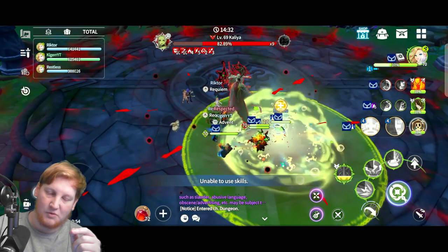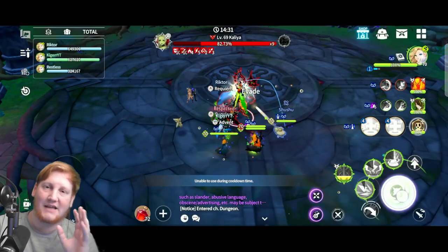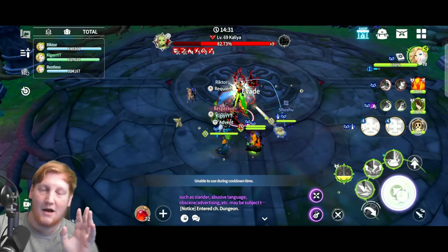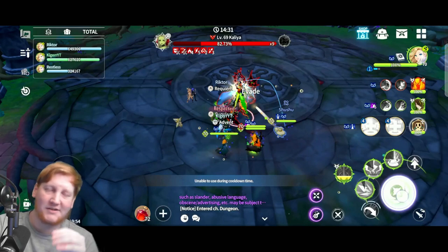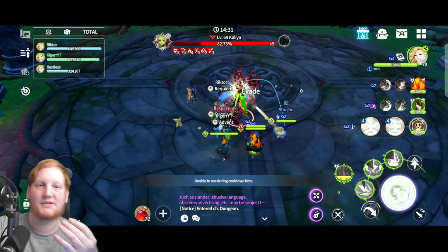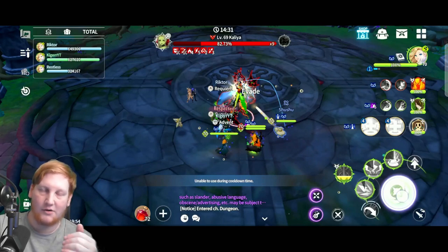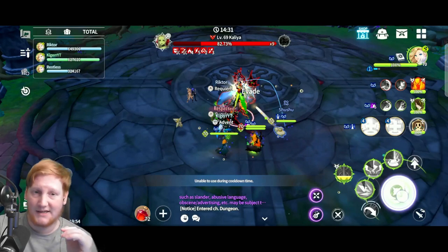This move does a fixed 60 percent of your max HP and takes all your buffs off, so buff monsters aren't great here because this happens pretty often. When that circle happens you want to do a big heal because you're about to take 60 percent of your max HP. It also deals a percentage more per stack of bleed on you. There's also a mechanic with snakes later that increases damage taken from all sources by 10 percent, including that fixed 60 percent.